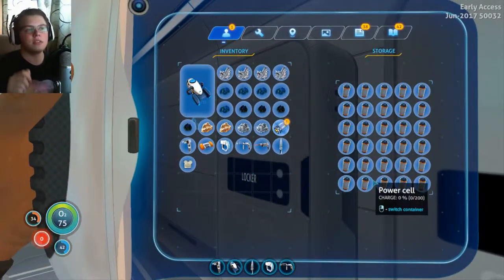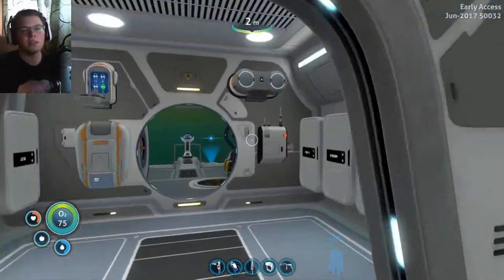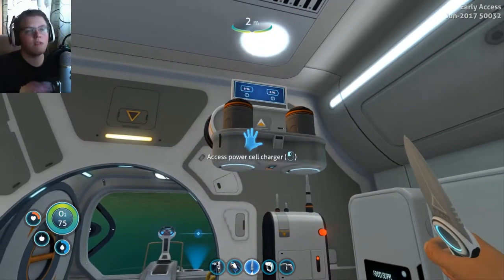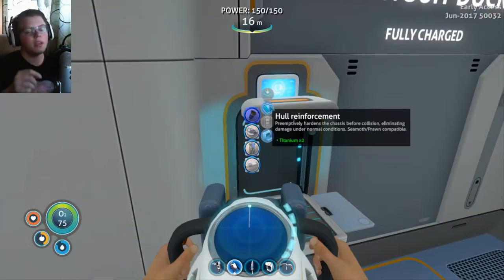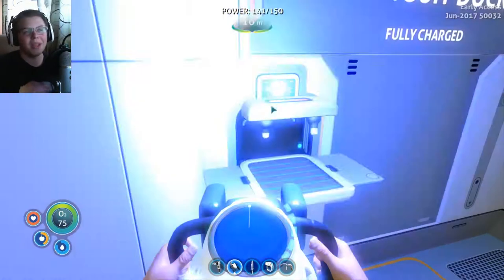You guys might not think this is important, but this is crucial. If we look in this chest here, you can see how many Power Cells I've made because I haven't been able to recharge them. That is a lot of wasted material — I've probably wasted so much copper and silicone for those. It's actually unbelievable. I probably just rid the world of all my copper.